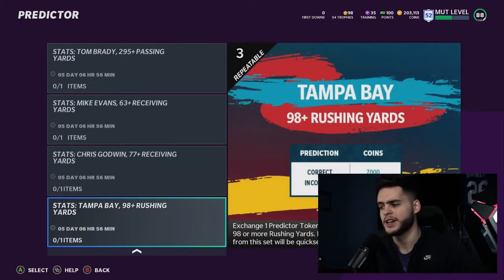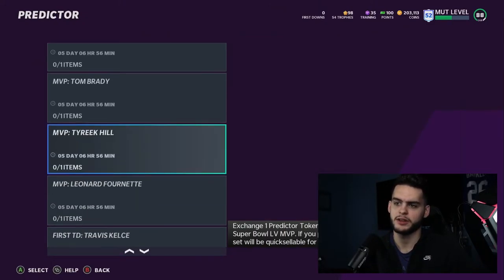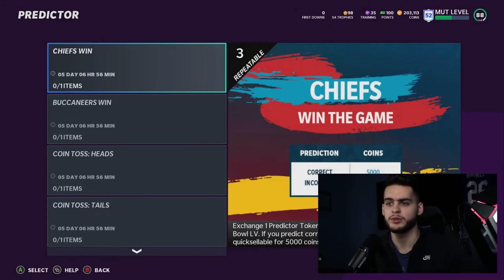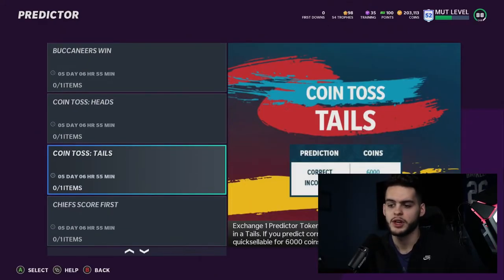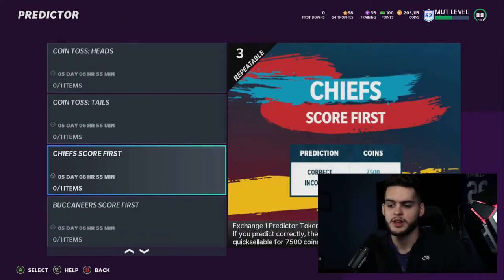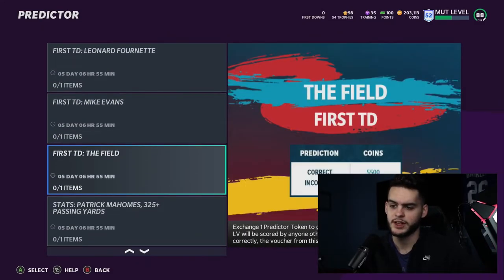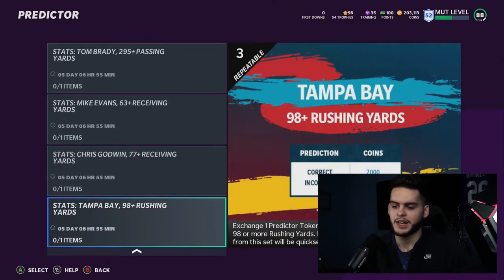Starting with the low risk, low reward safe method: take Chiefs Win and Buccaneers Win — coin flip heads and tails. Take both sides. You can double up on up to seven of these and it's essentially a guaranteed win since one of them must happen. With these averaging 5k-7k per hit, you'd end up with somewhere between 35k and 60k. That's the approach for budget squads wanting guaranteed coins.